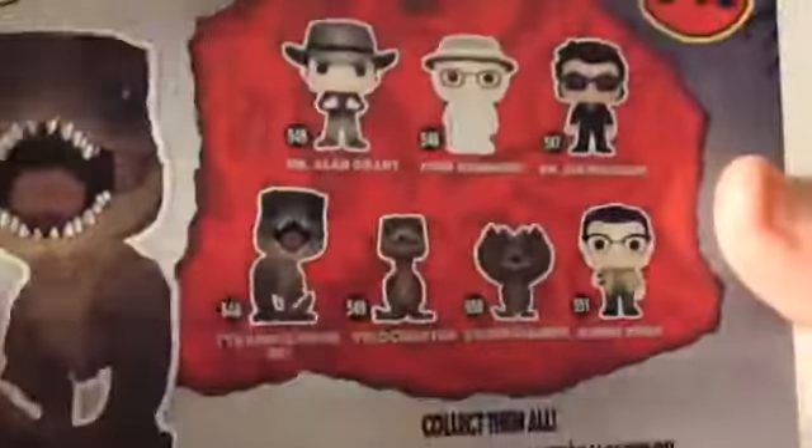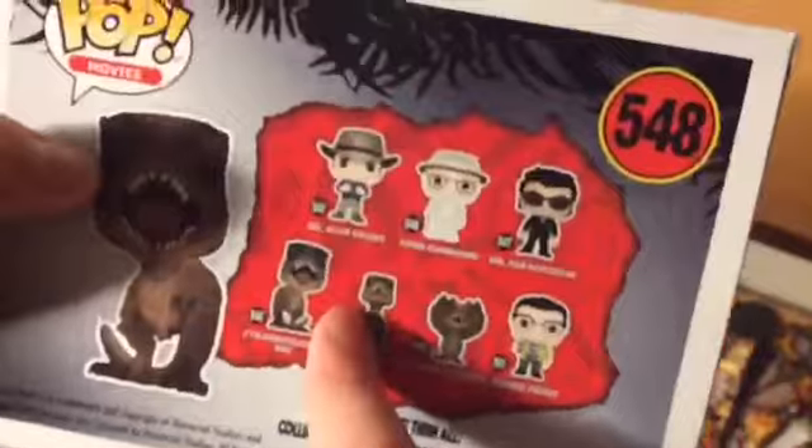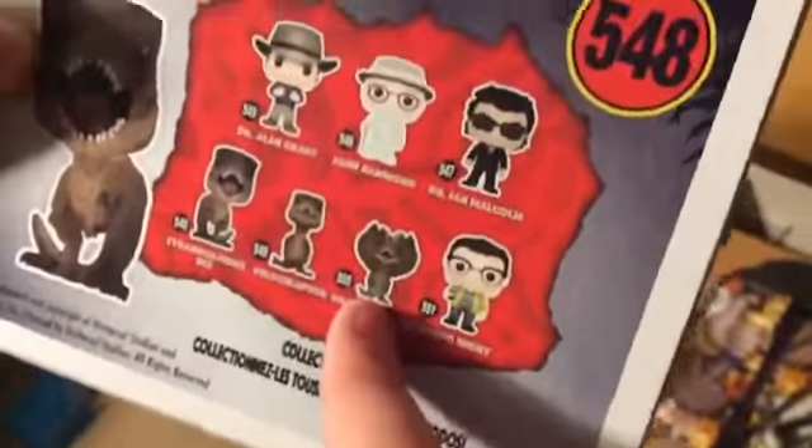So you can see this is the box the Funko pop comes in — it's Movies, Jurassic Park 25th Anniversary. On the back of the box there's all the characters in the Jurassic Park collection. I'm after the Velociraptor and that dinosaur — the Dilophosaurus, I still can't remember the name. We're ignoring the human characters and just going for the dinosaurs.